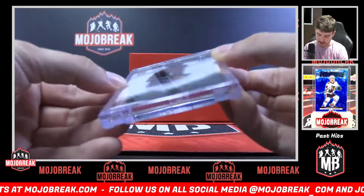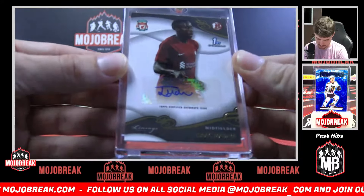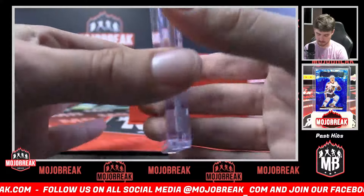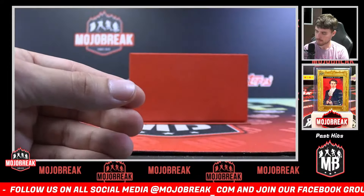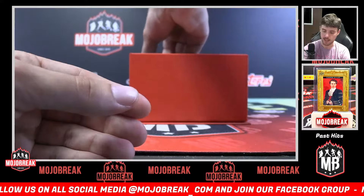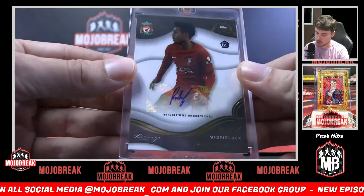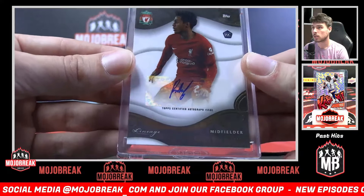Bowman Academy, Isaac Mabaya — doing some work. Second to last auto is a rookie — Fabio Carvalho, another one for Deck House.